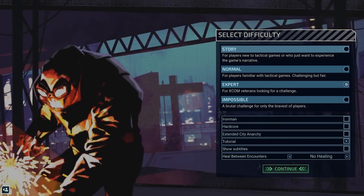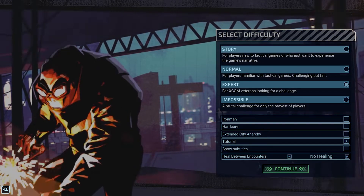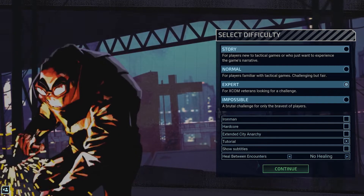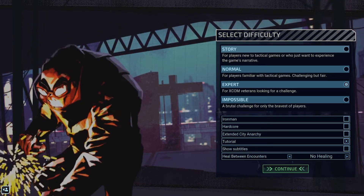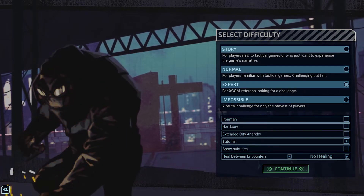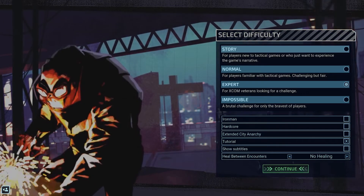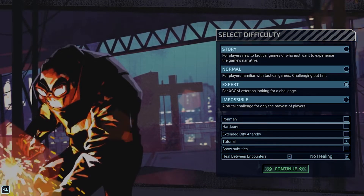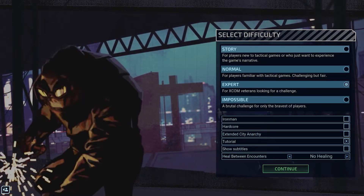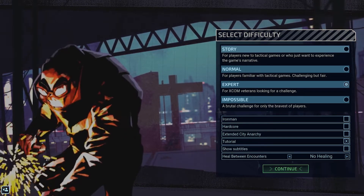If you guys are familiar with XCOM, you will be familiar with this game. There is one key feature that is different: the turn sequence. In XCOM 2, the turn sequence was the good guys go, XCOM goes, and then Advent goes. But in this, it's actually based on a timeline where XCOM soldiers go and then enemy soldiers take their actions and then back to XCOM. So it really changes up the strategy behind the entire game.